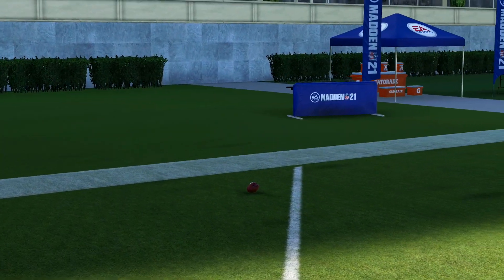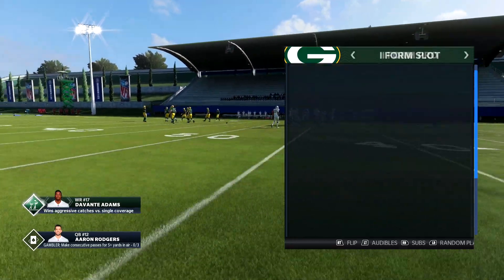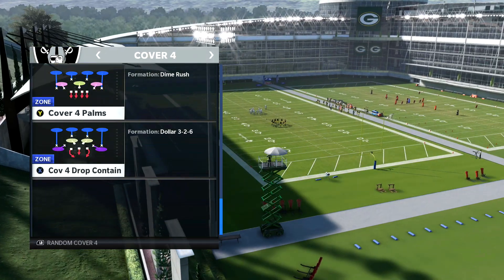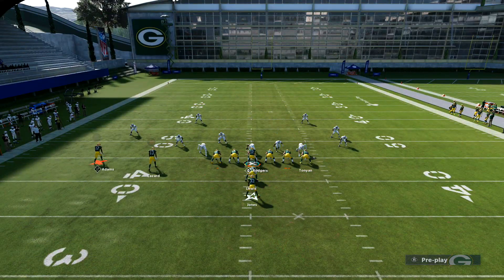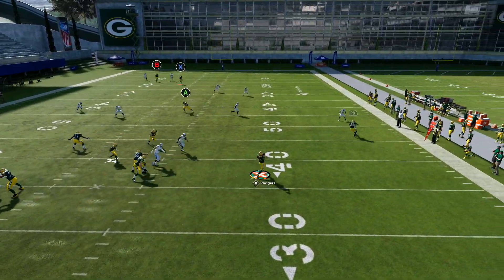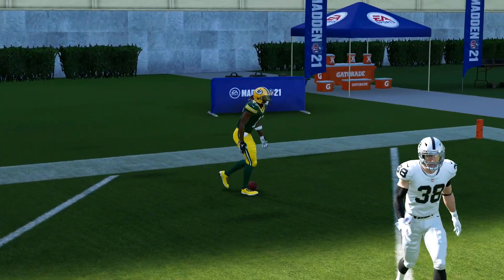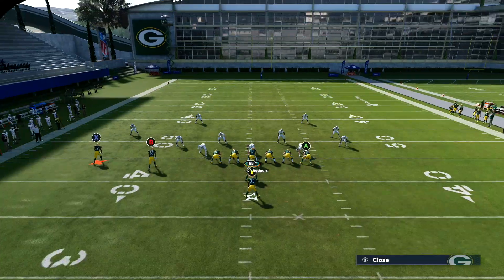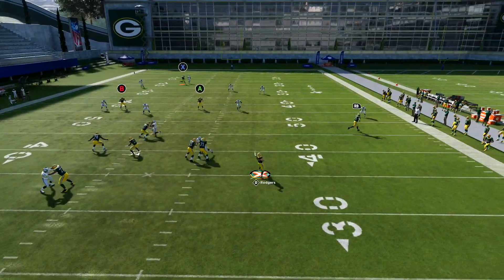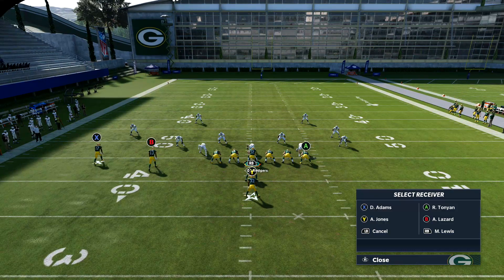For cover four drop, I would actually put A on a curl but B on a streak. The reason for that is so the safety does not follow him. You'll see I get the separation I need — another one-play Tuddy. That's why we put the streak over there. If you don't, and you put double curls like cover four quarters, that safety is going to be in position to make a play. We don't want that. We want to take him out of the equation. So curl on one side, streak on the other — and yes, you need the curl.